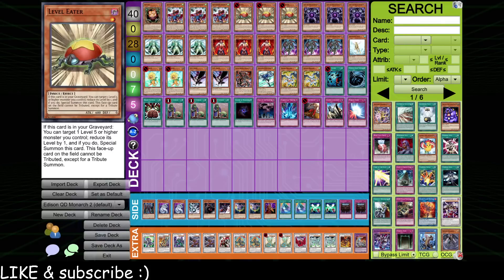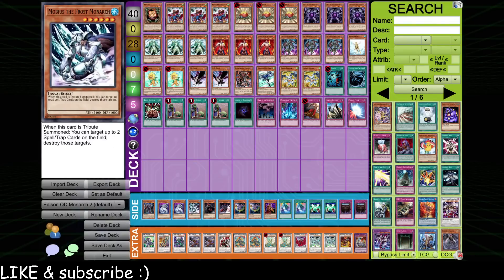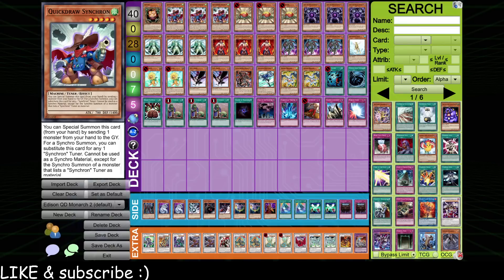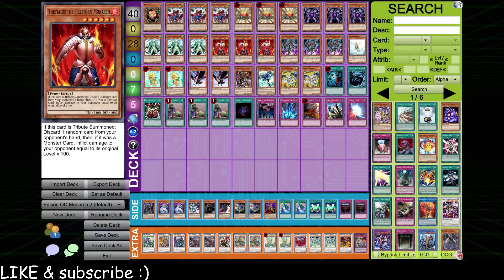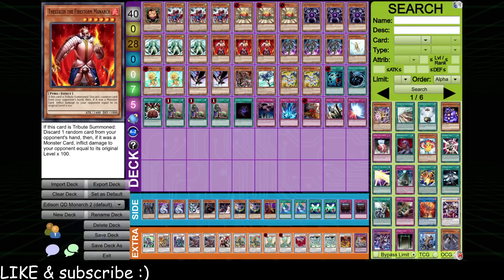First, triple Level Eater. Level Eater works in this deck as a repeatable tribute fodder and advantage engine. You can combo it with Quick Draw Synchron — if you discard Level Eater with Quick Draw, you can immediately bring it back. If you have a Monarch in hand, say Thestalos, you can pitch Level Eater to Quick Draw, bring back the Level Eater, tribute summon Thestalos off the Level Eater, then special summon Level Eater back again, getting free plus ones off your Monarchs.